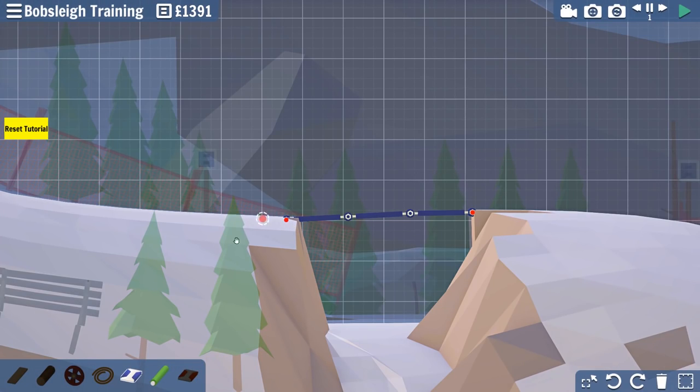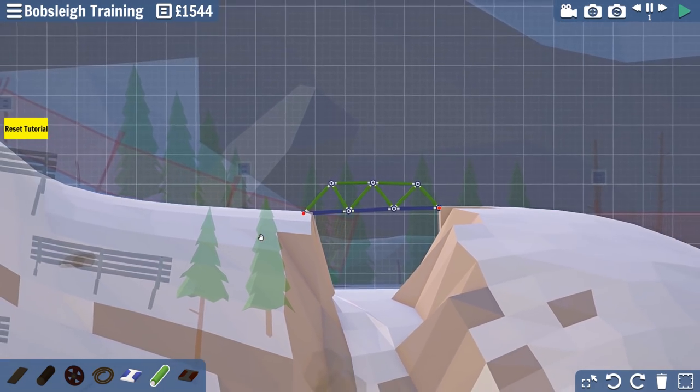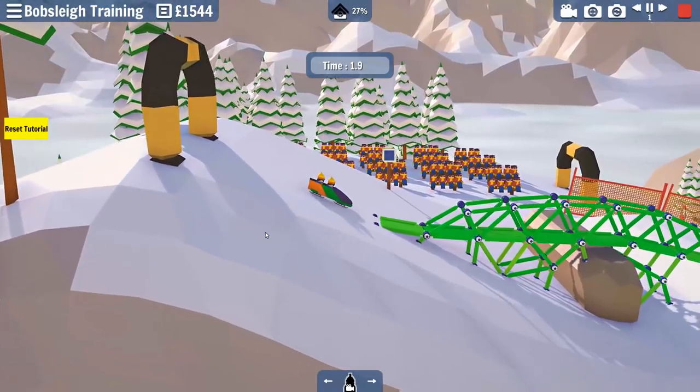Keep everything nice and straight. That looks fantastic just like that. We just got a bridge across this gap - I'm not gonna add any jumps or anything. That might actually lower our time depending on how much momentum that adds. But we'll see how good we compare against the competition. Let's see if that bridge is good enough right now.